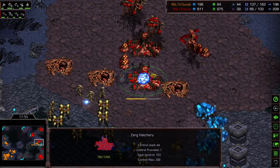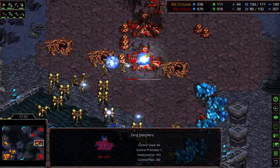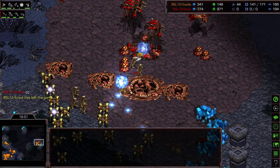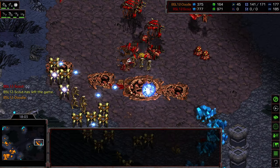Dragoons walk freely into the mineral-only. Mutalisks overhead get wiped out quickly. High Templar suicide into the mineral-only, psy storm over defending hydralisks. Just dragoons remain of the attack force, with zealot reinforcements wandering in. At least one hatchery gets taken out and Scout calls GG. Four-hatch play from Scout, Doodle off-timing on some attacks but by being everywhere at once takes down game one.